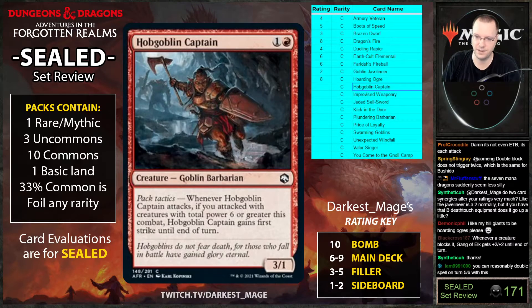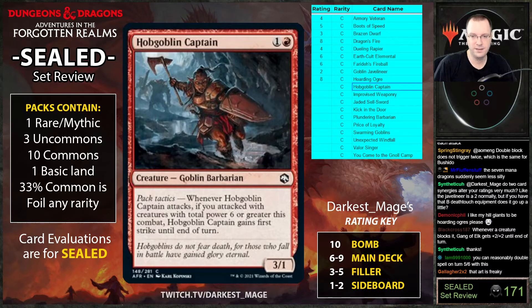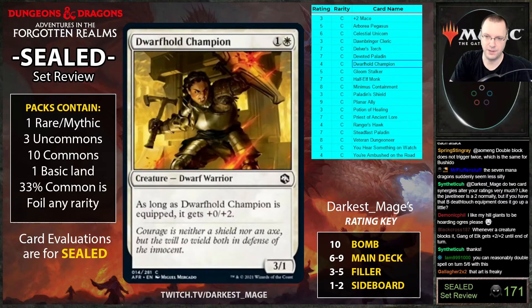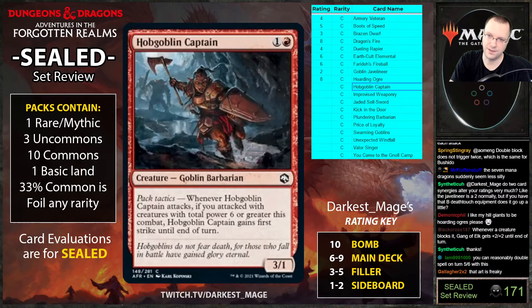Hobgoblin Captain: two costs, three-one. Whenever it attacks, if you attack with creatures of power six or greater this combat, it gains first strike until end of turn. This card is really good. Unlike Dwarf Hold Champion which gets plus two when equipped, this one does not get chump-blocked by one-one goblins from the dungeons.